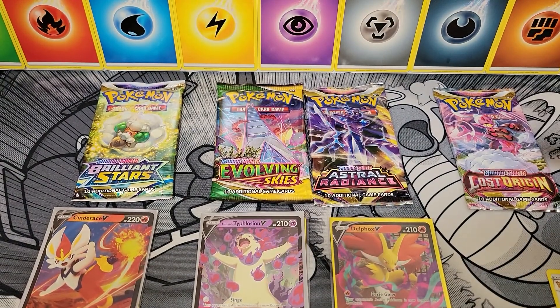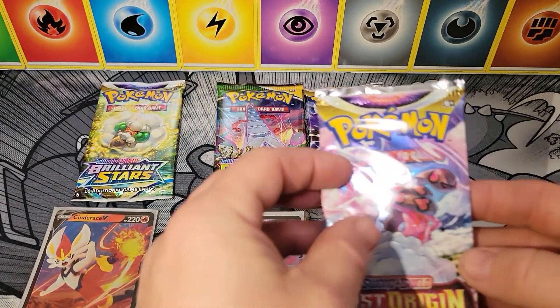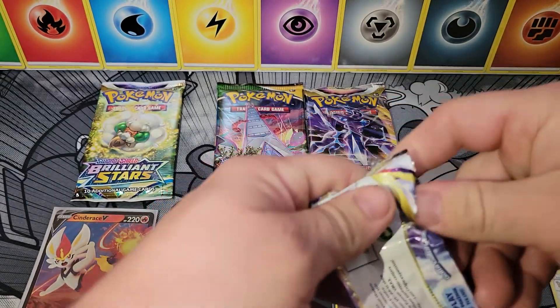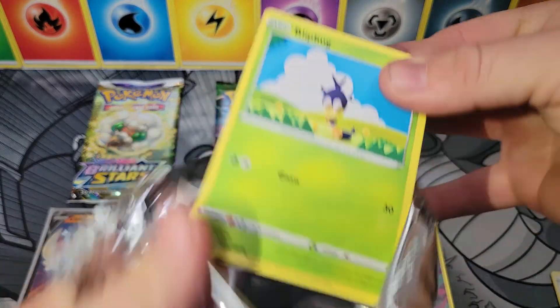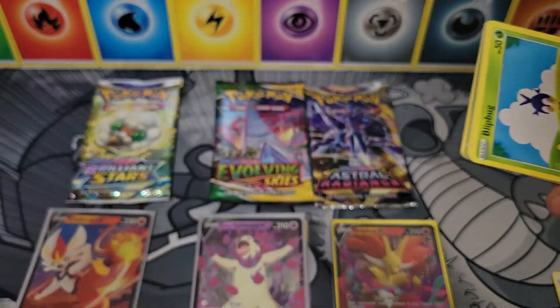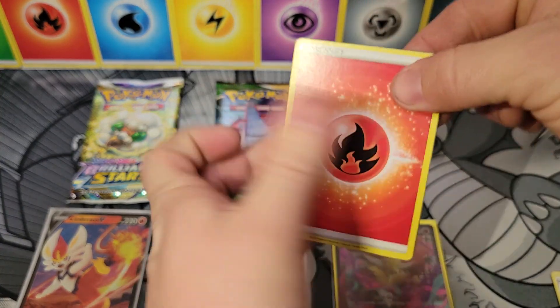It seems like we are pulling a lot of fire. Bay Kid just mentioned Typhlosion, Delphox, and Cinderace — all fire types. Obviously Typhlosion in this case is a psychic type because of his Hisuian form, but he's ghost and fire, really. Code card of course. The last Lost Origin pack — we only had two packs. Let's see what we get here.